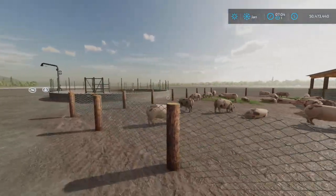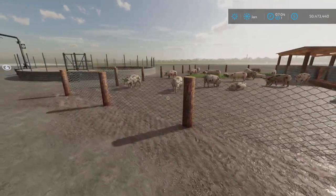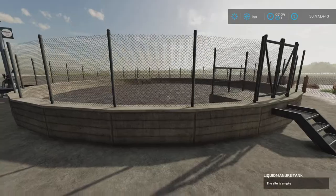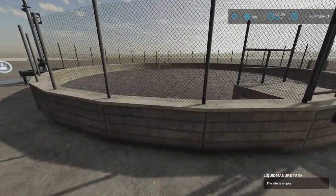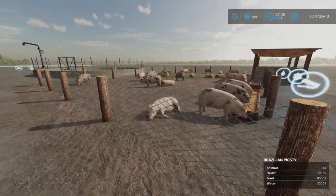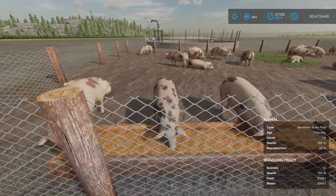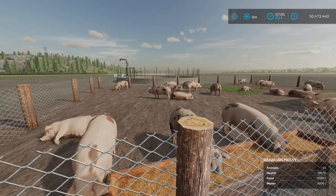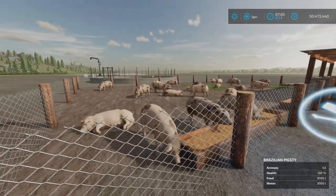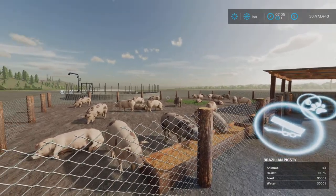There's no manure produced, and it didn't have a slurry output either. I put a liquid manure tank close by but it's not collecting anything — it's empty. So strictly, this is only a breeding and fattening facility. You don't get any byproducts from it whatsoever other than pigs, so there's no benefit to filling it up unless you fill it with young pigs, fatten them up, and sell them, continuing that cycle.